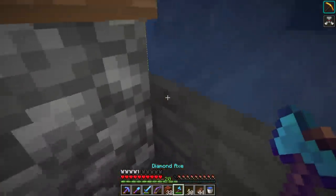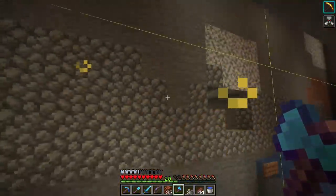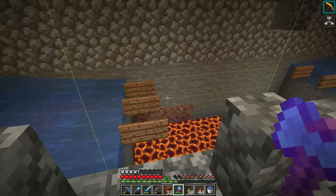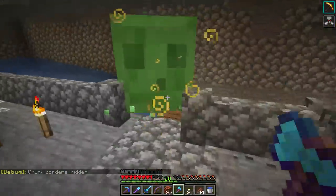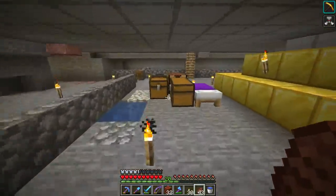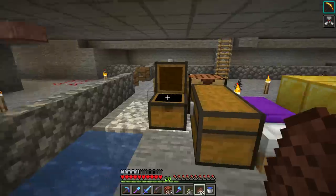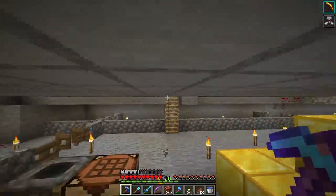Get those magma blocks in, then get out of there. You can leave torches down there if you want. After we finish this whole thing we'll need to come back and place a rail line running underneath the magma blocks so all the slime balls that land there are picked up, but I'm not worried about that right now — I have lots of slime coming in, so that's fine.